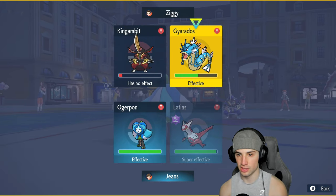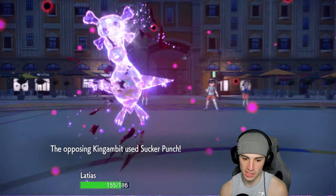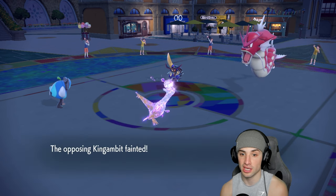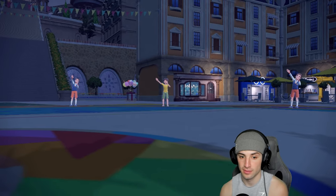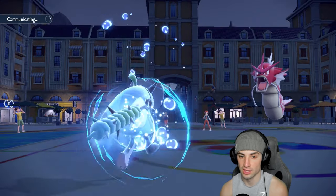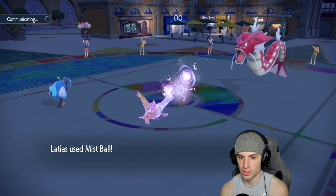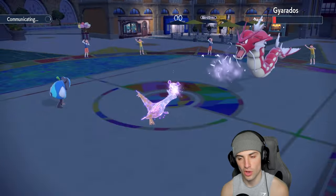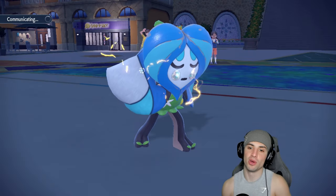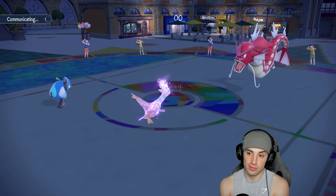Sarcophagus comes out — we soak the attack. Kingambit goes down from Rocky Helmet damage, so now we can double down into Gyarados. Ivy Cudgel flies. Mist Ball almost KOs Gyarados — we like that damage output. Thunder Wave comes through. I think I should swap Ogerpon out at this point. Gouging Fire comes in with Protosynthesis boosting its speed.